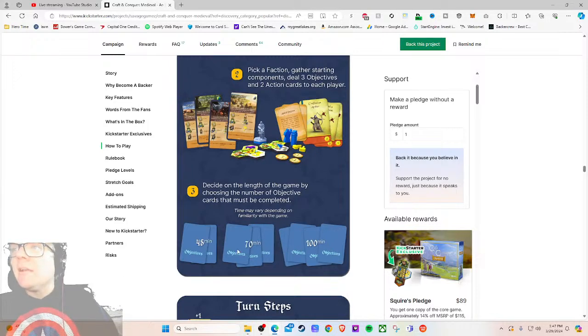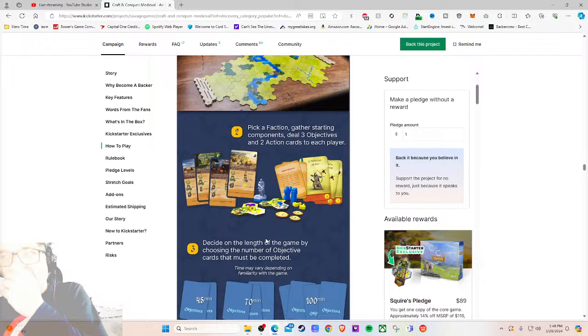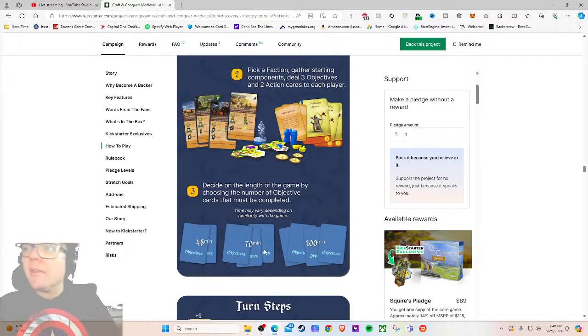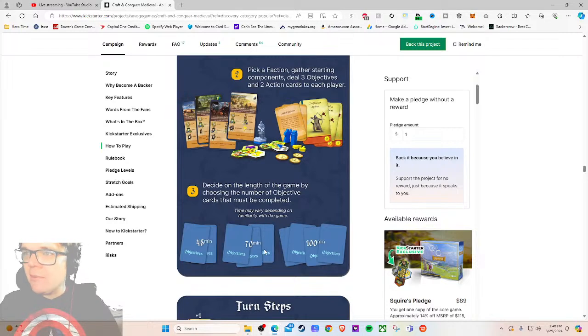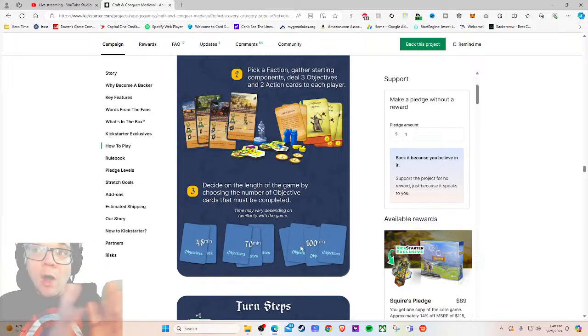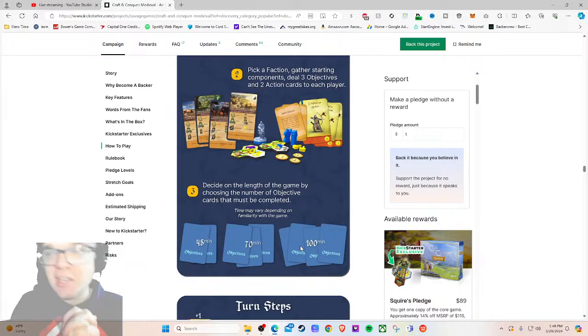They decided to control game length by choosing the number of objective cards that must be completed — this is fantastic! That's a great shot right there. I wonder if they had that before, because I really love this idea — more games should steal this. This is why I love covering Kickstarters: you never know when you'll find something you haven't seen before. More game companies need to do stuff like this, especially when you have that wide time range. When I see '90 minutes to three hours' I know that means four and a half hours the first play.